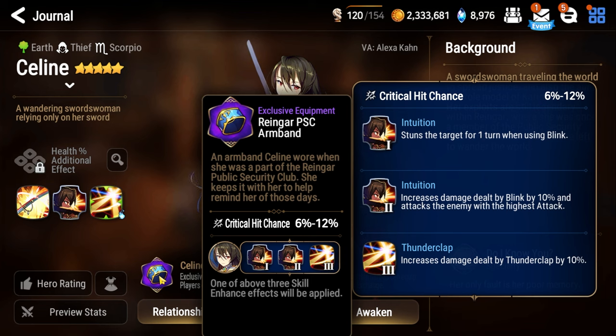The second option increases the damage dealt by Blink by 10% and attacks the enemy with the highest attack. In my opinion, this should be the default option for most players because it adds a lot of consistency to the randomness that is Blink and allows you to get a predetermined outcome for the character. Consistency is key in a lot of competitive games. Finally, we have increased damage on Thunderclap by 10%. This might not seem like much, but it could be the difference between a tank or specific DPS living or dying. If you are primarily using Selene for Guild Wars and Arena, this might not be a bad option.